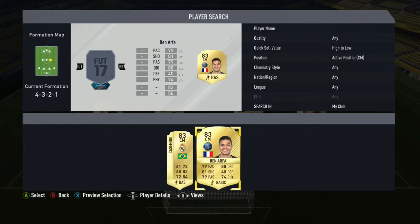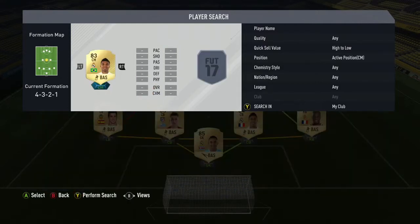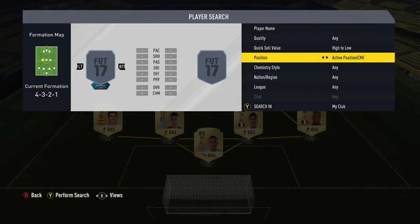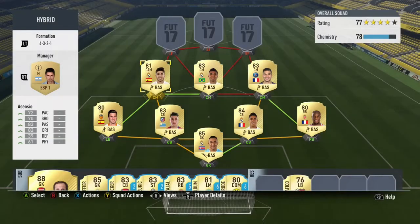Our three centre-mids are Ben Arfa, Kai Semero, and our other one is actually a CAM in Asensio — Marco Asensio from Real Madrid. I could only get his 81 version because his 82 I couldn't find on the market anywhere.